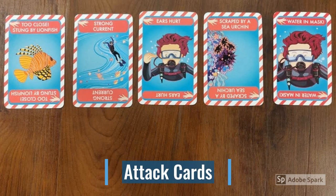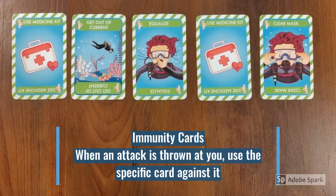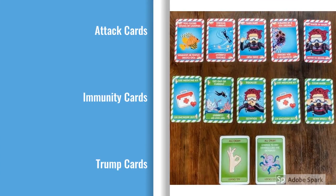There are 5 types of attack cards. If you choose to use your turn to play an attack card on any opponent, you throw the card on their stack. This means they can't move further unless they have the specific immunity card or a trump card that is all okay. The immunity cards work against specific attacks that are thrown at you. The trump cards that is all okay can be used against any attack that's thrown at you.